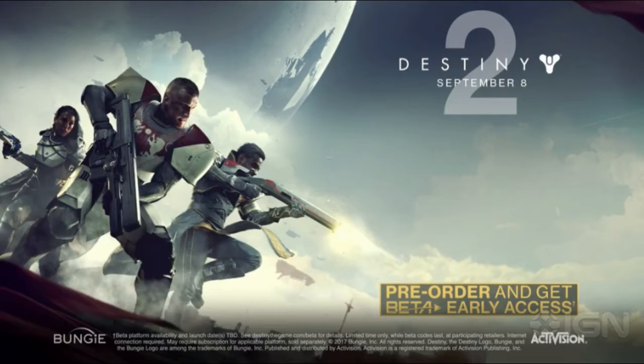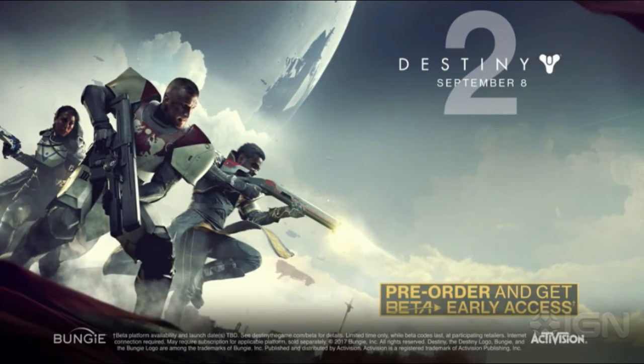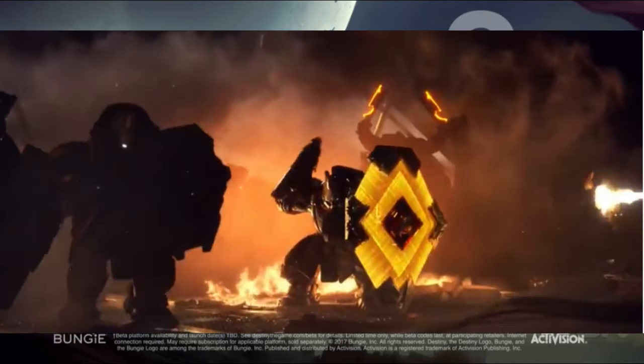Let's get into the meat and potatoes of this. The trailer revealed a lot of things, one being some new things we need to pay attention to. The first thing that stood out to me was this Cabal shield right here — a shield that a Cabal summons out of nowhere from his arm and places down. It looks like an energy-type shield, so we already know there are going to be new sorts of enemies with new sorts of armor.